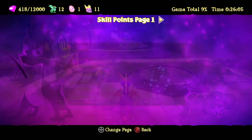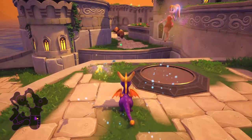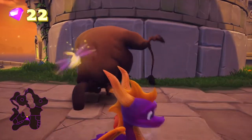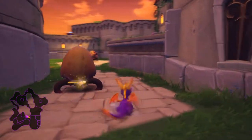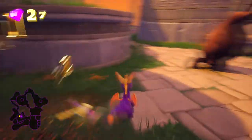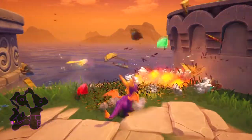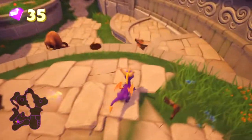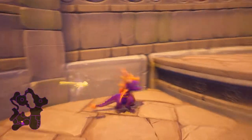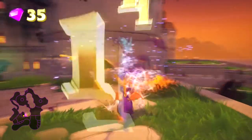Every now and again you'll get a blue butterfly come out of those things and that will give you an extra life. Spyro's tougher than he looks. I guess the dragons built this with larger dragons in mind — imagine how awkward this area is to traverse for a young dragon. Look at these steps, you've got to bounce up them. You'd be knackered by the time you get anywhere.